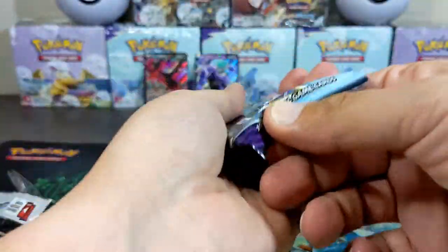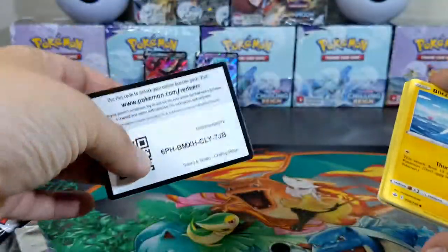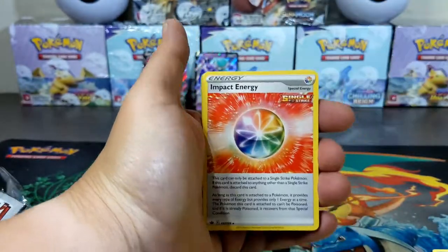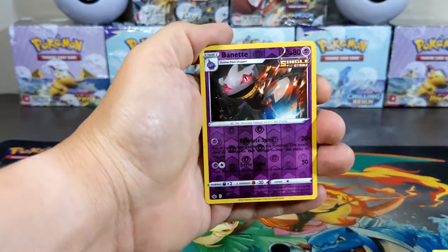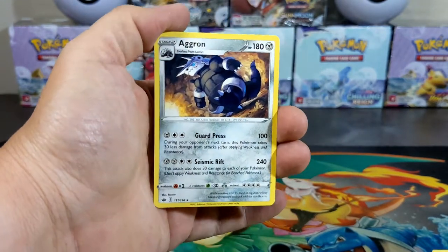And now for the last pack. Code card — Leaf Energy, Porygon2, Qwilfish, Weedle, a Bunnelby reverse, into an Aggron non-holographic.